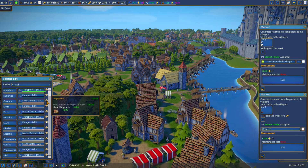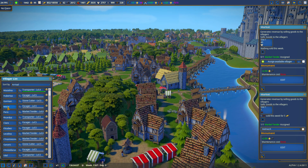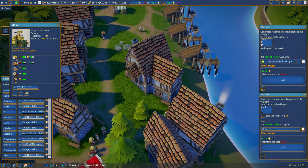If we go to the top of the arrival list, there's Masalina, Hubertus, Gorman, Maury, Perry, Ricardus, Claire, Elizabeth — I think that was the starting villagers. Maury, where the heck do you live? Oh, you're over here. A house is upgrading — dare I look where? Of course it's over here.